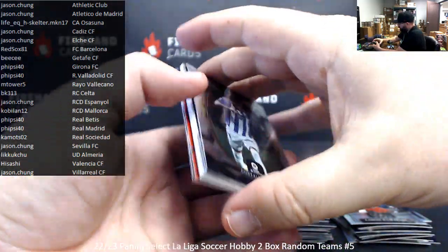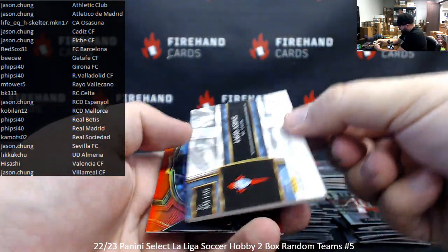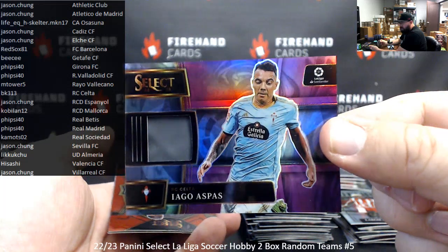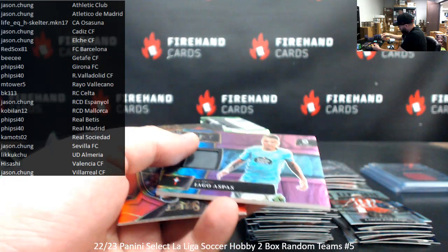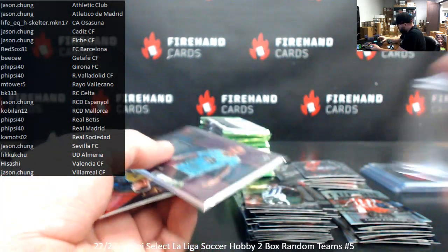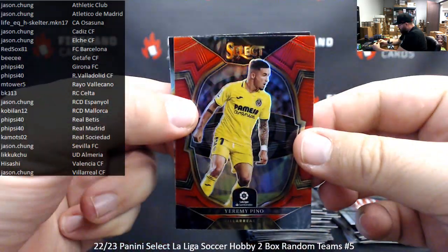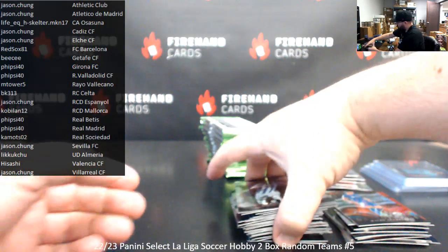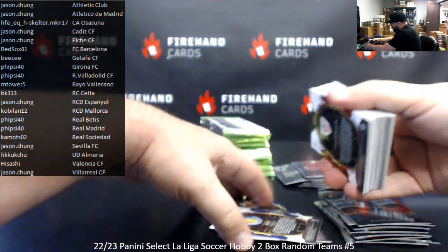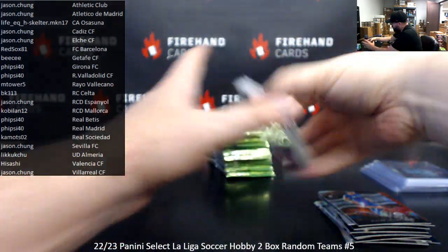This box had four hits in it. Number 25 — Iago Aspas for RC Celta. This is a purple select swatch — RC Celta, BK313. There's a red of Yarmie Pino, Unstoppables of Amaro Arambari. That's box one with a bonus hit — it had two autos and two memorabilia. The second box — I was only able to pick out two thick packs, so it's possible we may have a redemption.